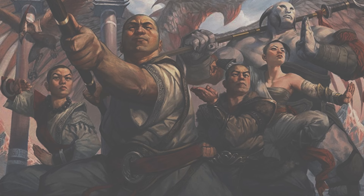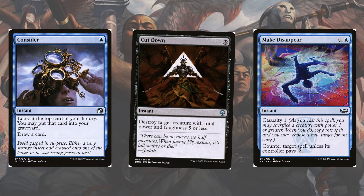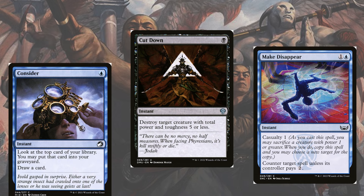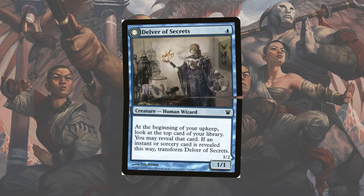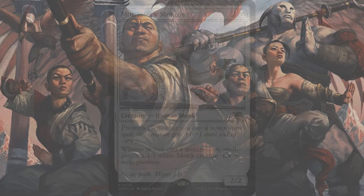Tempo decks try to get advantages using low mana cost card draw, interaction, and removal to take over the pace of the game, closing it out with efficient but not necessarily small evasive threats. Delver of Secrets is synonymous with this archetype, but this version of the deck forgoes the flyer in favor of a go-wide approach with Monastery Mentor.